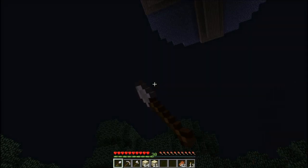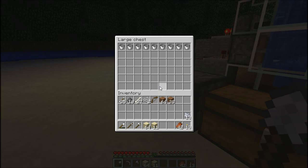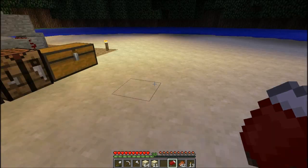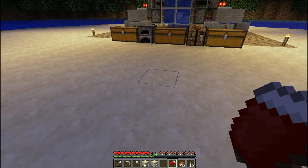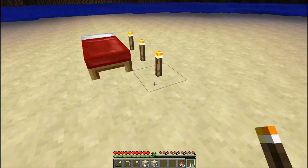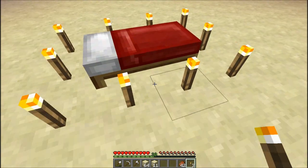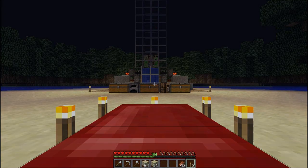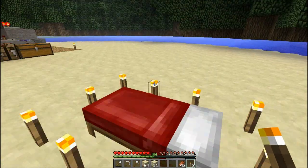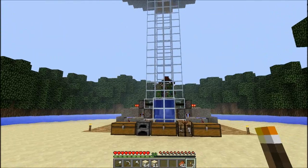It's getting dark and probably then the spawn rate is going to start dropping down. What I want to do is - I've made a bed, where did I place it? There it is. I think I want to skip the night quickly. I need to place it somewhere where it's lit up, so I might need to place a torch, otherwise a mob would spawn right next to me. If you do this it should be fine. As long as you light the place all around the bed it's fine.